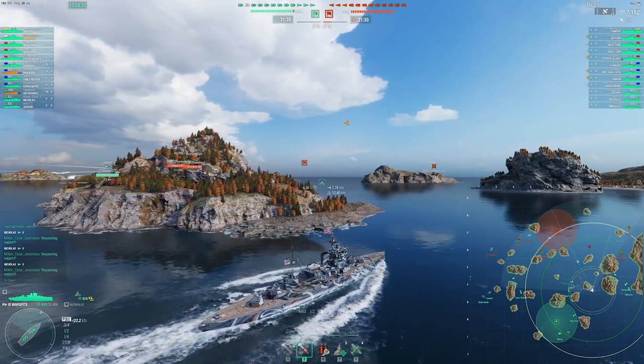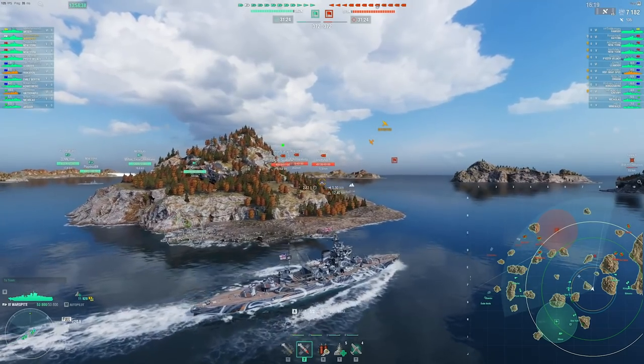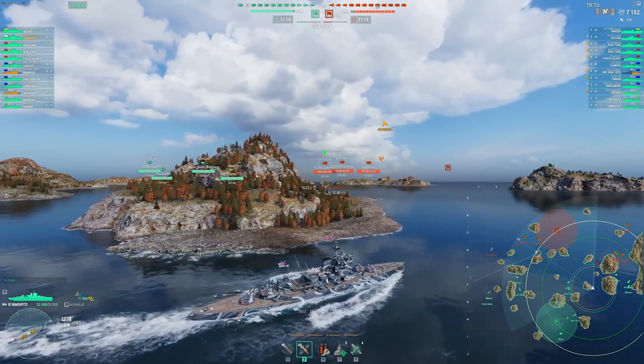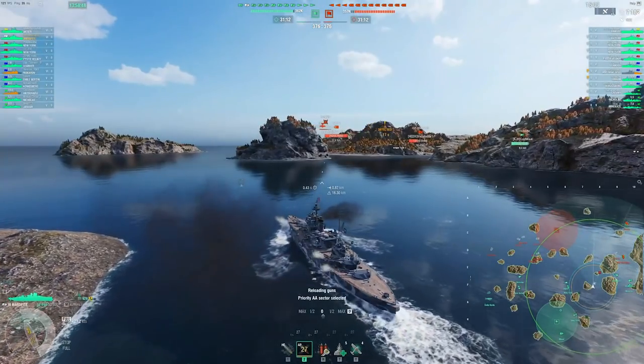Decision-making at the start: where do you go? Pretty standard — you just go to the flank you spawned at. Not many people seem to understand that these days; they want to take off to the other side of the map. But you've been spawned on your side of the map for a reason, so you generally want to go there.